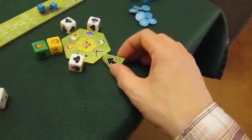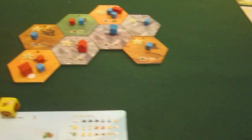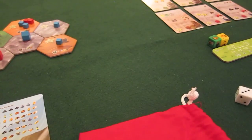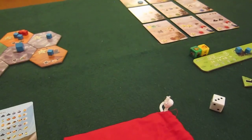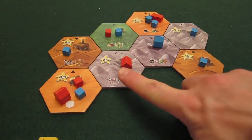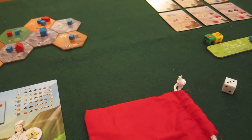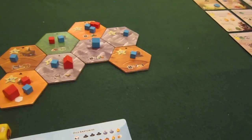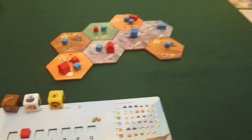The bot rolls a three and lands on a settle — a two-strength settle. First priority: a tile of a colour he's not on — he's on all colours. A tile he has no presence on — he's not on this tile here, but he won't go on a house unless it gives second-place points. It does give second-place points, so he goes there. He still has one strength left and places on the tile with the most points.